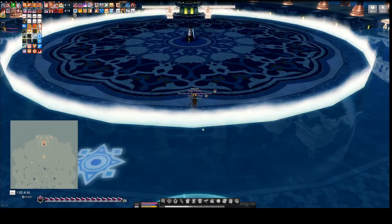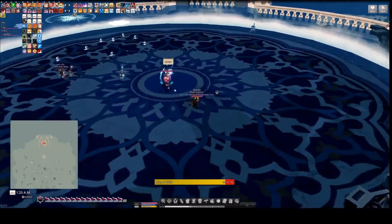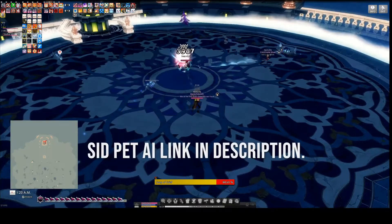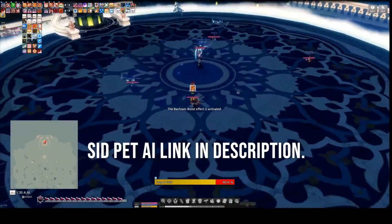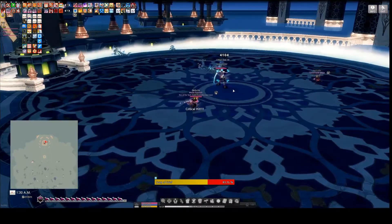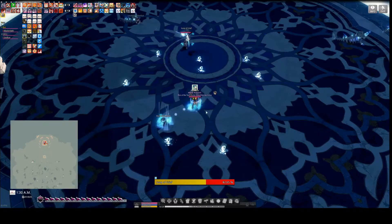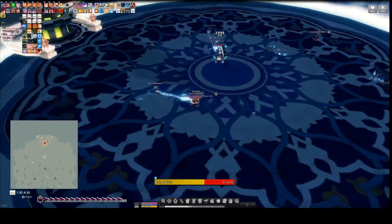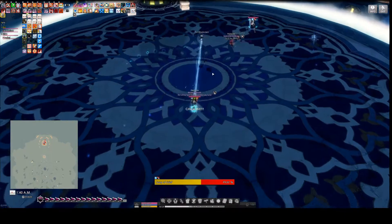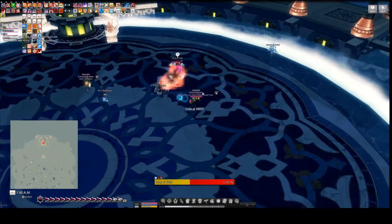I'm going to skip the cutscene here. There are AIs for pets available that you can find that will cause them to run in circles. If you have Divine Link, your pet will take the aggro from the boss. I don't have any of those set up, but I can use Divine Link to force her to aggro my pet, or at least try. DPS is usually the best thing to do here — just do as much damage in the shortest amount of time as possible.